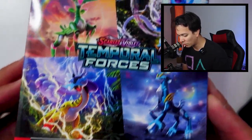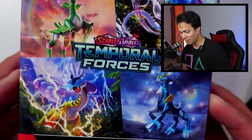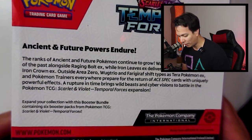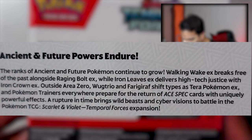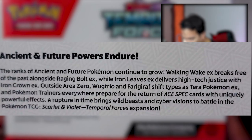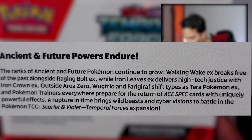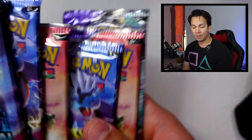Alright, so this is the first box. We'll check out the little box real quick. Obviously it features those newish legendary dogs, but now they're the ancient slash future forms. It says here: 'The ranks of ancients and future Pokemon continue to grow. Walking Wake EX breaks free of the past alongside Raging Bolt EX, while Iron Leaves EX delivers high-tech justice with Iron Crown EX.' Very, very exciting. And again, thank you for sending me these — big shout out to you.